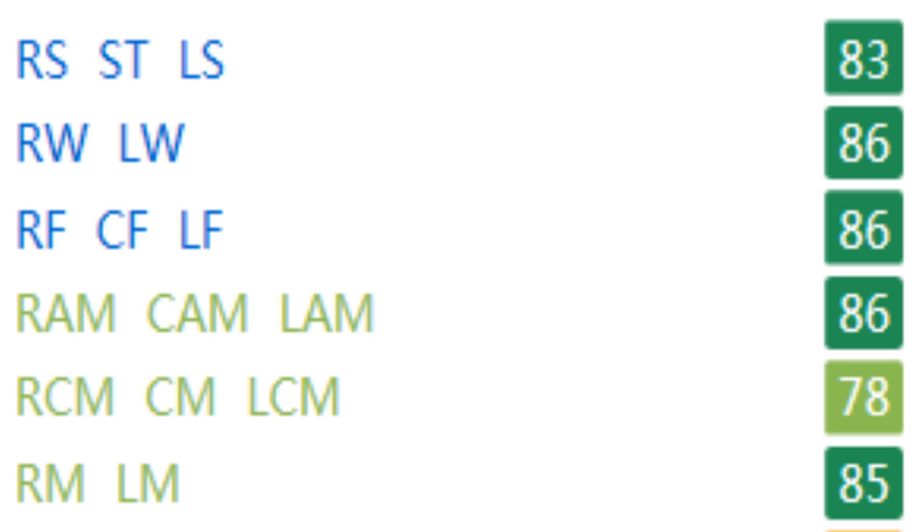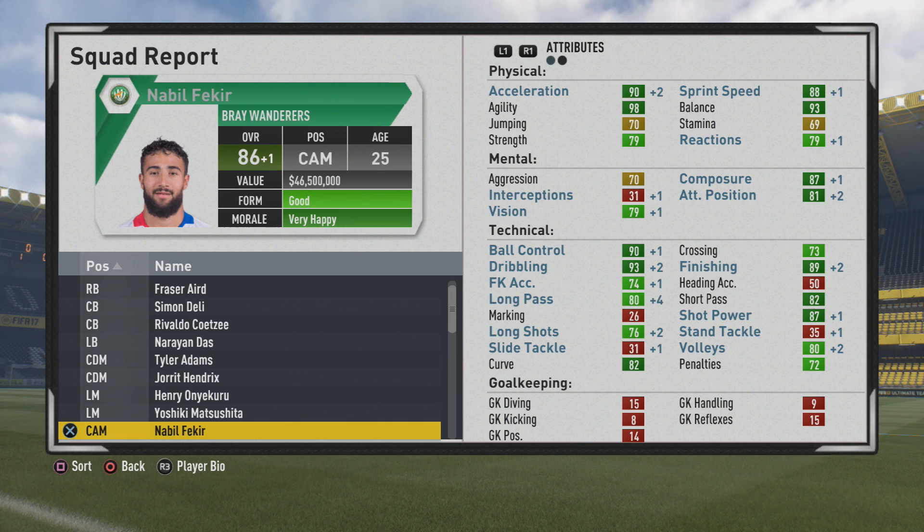He rates 83 as a striker, 86 as a winger, 86 as a center forward, 86 as a CAM, and 85 as a right mid, left mid — so very effective out wide as well. As a center forward he can even fill in as a striker if needed. Physically, wonderful stats: 90 acceleration, 88 sprint speed — just two points away from the speed specialty — 98 agility is ridiculous, 93 balance, and 79 strength is pretty good, certainly able to hold off some players.